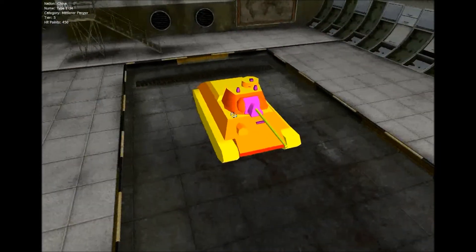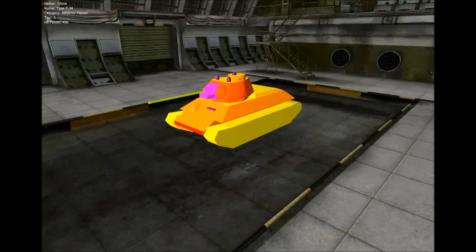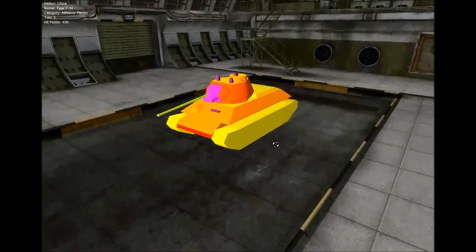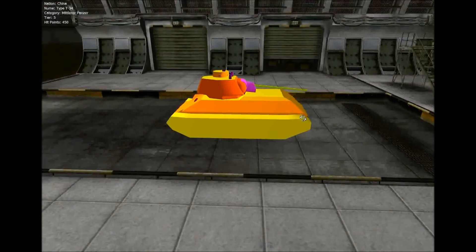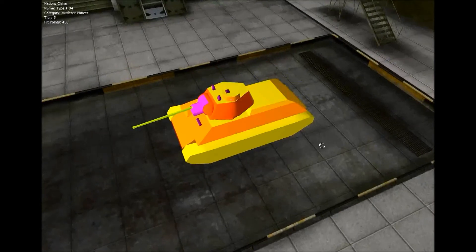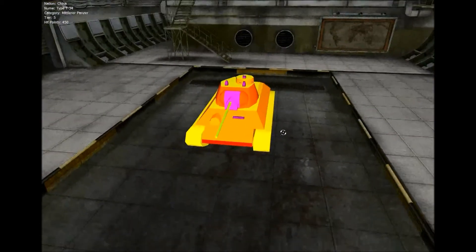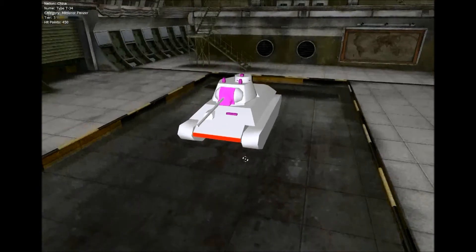Das ist unser Panzerungsmodell vom Typ T-34. Der negative Richtwinkel, den ich angesprochen hatte, das ist minus 5 Grad – also das ist hier momentan alles, was geht. Diesen Richtwinkel erhält er sich allerdings auch übers Heck, wie man sehen kann. Zur Panzerung: Diese Stoßkante an der Front, wo obere und untere Panzerplatte zusammengesetzt werden, hat 90 Millimeter.